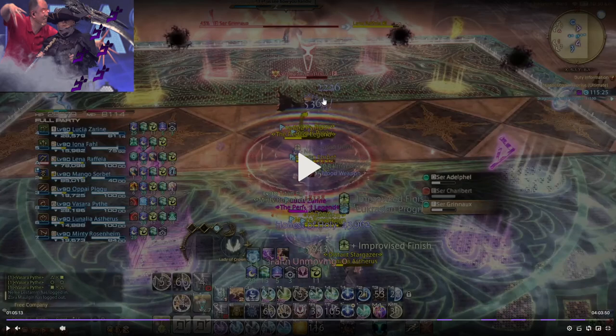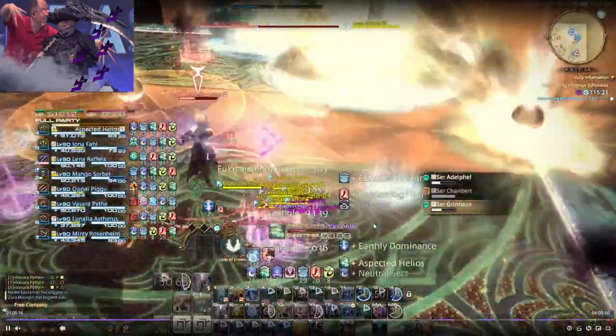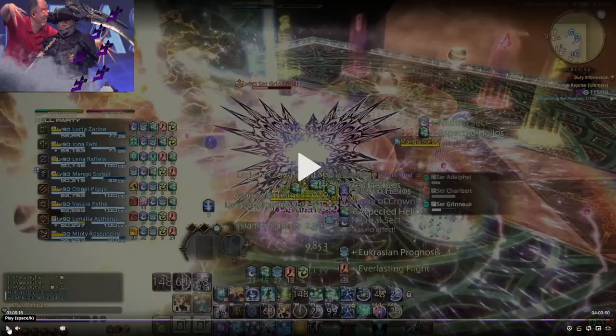Right when we take that raid-wide that happens with the knockback, you can prep an Aspected Helios while Neutral Sect is still up to put regens and shields on everybody after they've taken their damage. Then do the mechanic. I use another Aspected Helios after — honestly this is wasted since regens will heal everyone up no problem, it's just extra safety. We always overkill this boss by a huge margin so I don't really care.